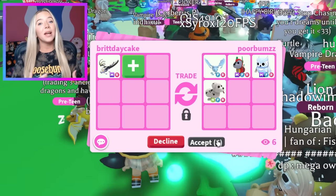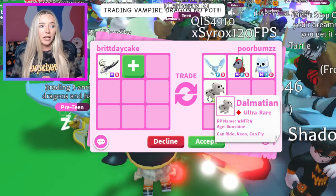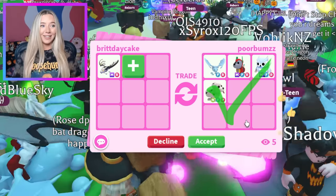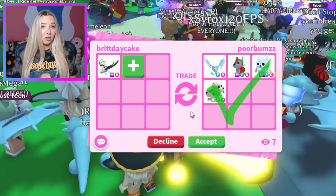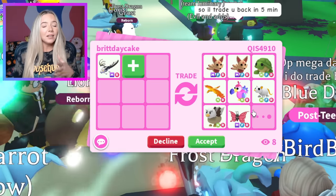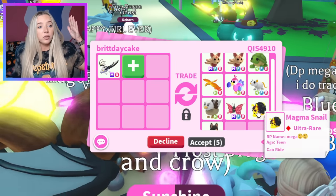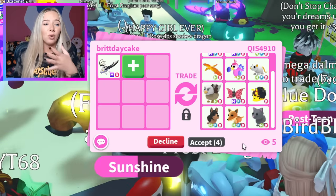We have our first Frost Dragon. I was waiting to see when we'd see an Owl, Frost, Shadow — the very high tiers. We have a normal Frost Dragon along with a Neon Dalmatian and two different Megas. I still feel like I'd prefer the Mega Albino over this. I'm kind of looking for a Shadow Dragon, I'm not gonna lie. I like the Neon Turtle, but I don't love the trade overall, so I'm definitely not gonna take it. I need something of that tier — higher tier stuff.